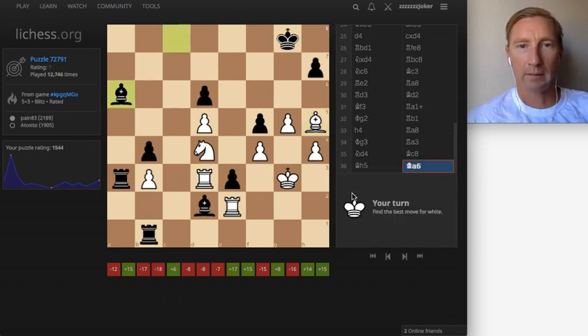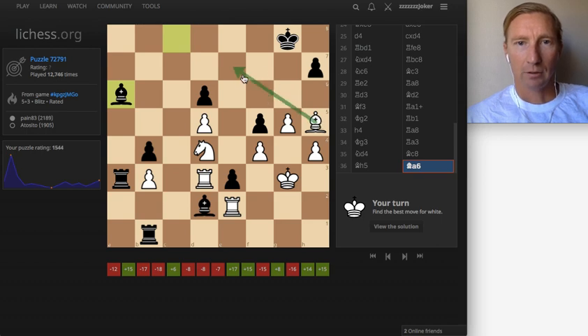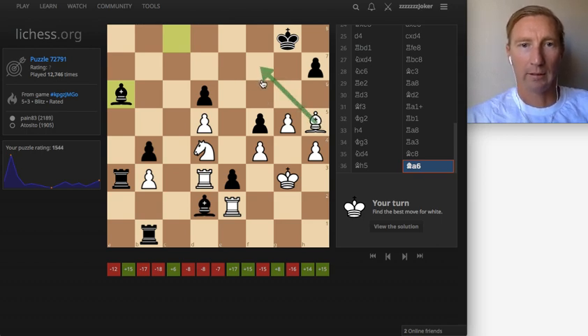I'm white this time. Right away I like to count the material — four to four. That's the first thing, in about 10 seconds. The pawns look to be even. Then I check: is there a mate threat? Can I get him into mate? That would be the only check right there that I could possibly do. I also need to protect my king because I can definitely see him coming over here for a check.